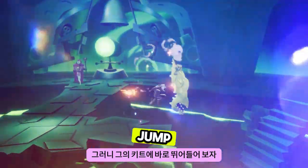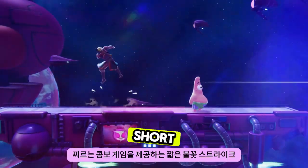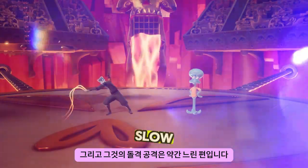Let's jump straight into his kit and see what's in store. Zuko's light attacks are quick, short flaming strikes that provide a poke combo game, and his charge attacks are a bit on the slow side but are generally great finishers or offer unique coverage and solid range.